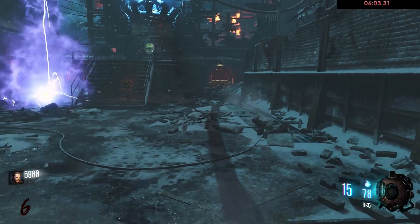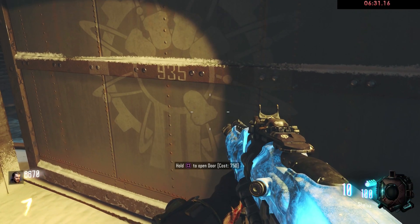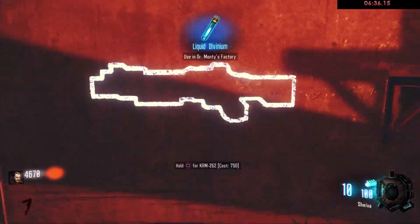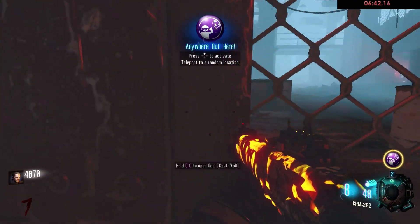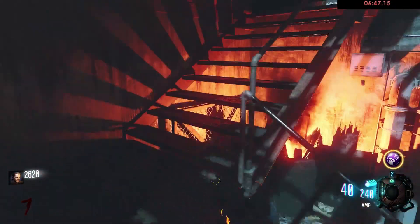As soon as it hits round 7, go ahead and open up the first door to the right towards the VMP. Open up that door, then hit the Gobblegum machine, buy the next door, and buy a KRM — as you can see I did right here. It's very simple to do. All you have to do is run and press square, and you should get a Liquid Divinium right away. As you can see, I just got it from the second purchase right there, and that's it — I was good to go and could end the game right there.